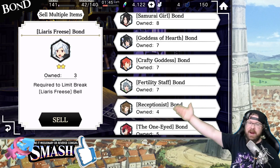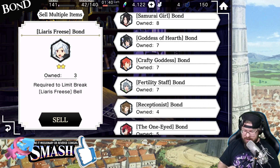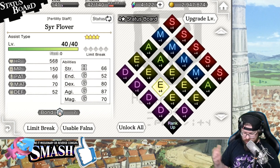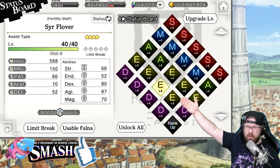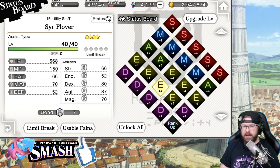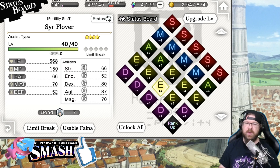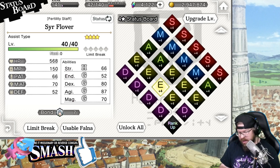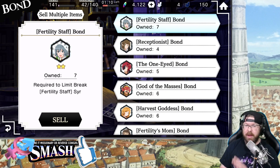After limit breaking a unit all the way, like this Seer for example, you get 80 total Iris. You also get this from 3-stars. I believe at level 60 you get some Iris, level 80 you get 10 more, and for each limit break you get 10 Iris. So in total, it's 80 Iris per 2-star or 3-star that you fully max out. There are tons of them in here for you to go through.